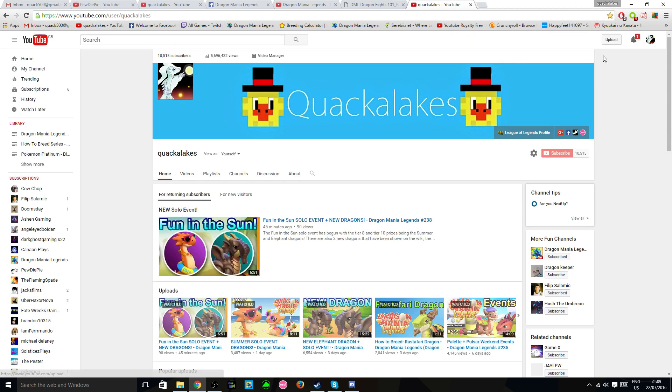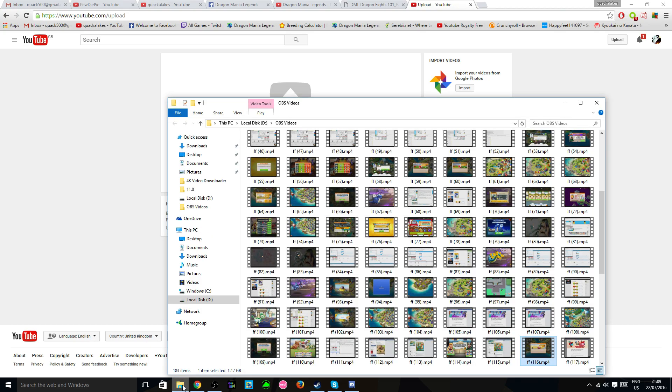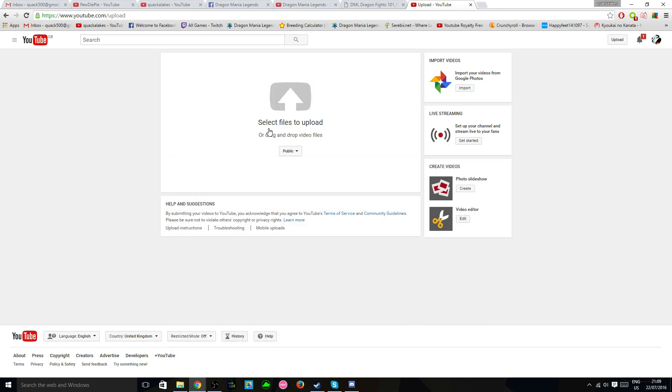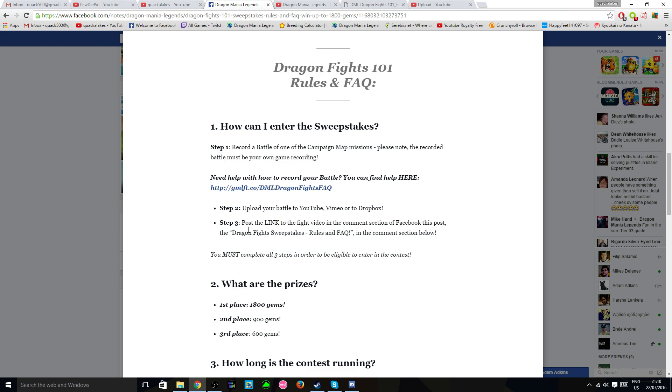If you have a channel, just go to upload, drag your files into the upload section, name it something related to the Dragon Mania Legends sweepstakes. Then step three: post the link to your fight video in the comment section of the Dragon Fight Sweepstake rules and FAQ Facebook post, which is this right here. This link will also be in the description — this is where you have to post your video.